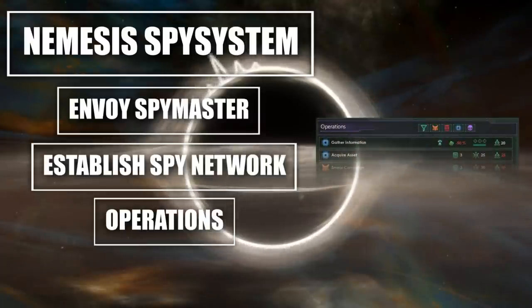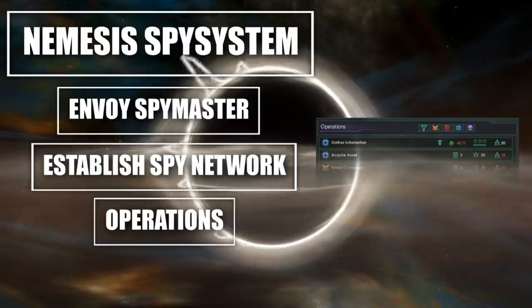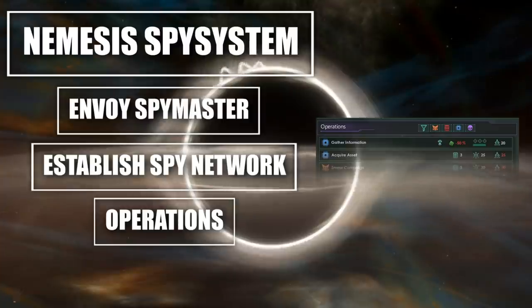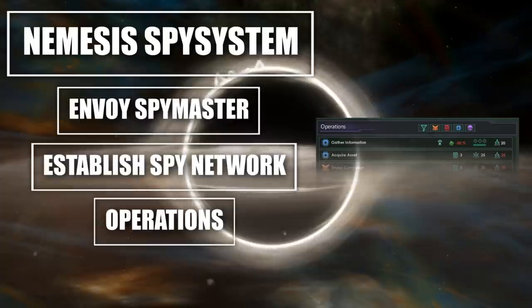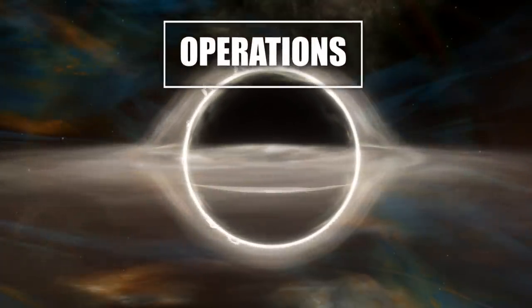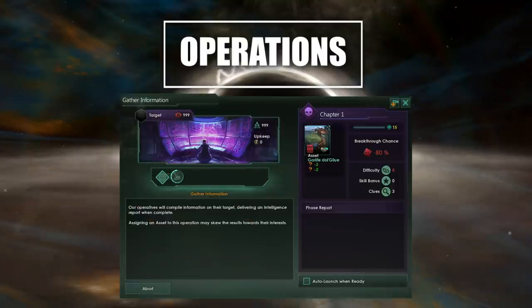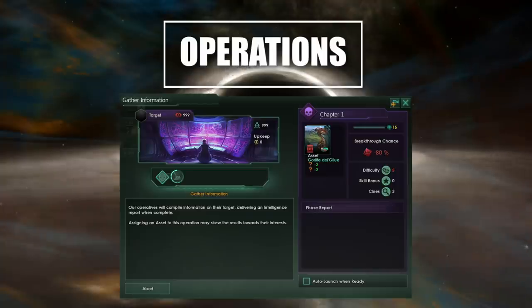The more bandwidth or infiltration level you have, the more complex operations you can run. Right off the get go, there are a bunch of operations available to you. The initial bandwidth of your spy network will be 50, which means you will have access to all sorts of interesting operations. In order to start an operation, you're going to need to grease the wheel a little bit — you need to invest some money into an operation just to kick off events, and there's also an upkeep cost attached to this as well.